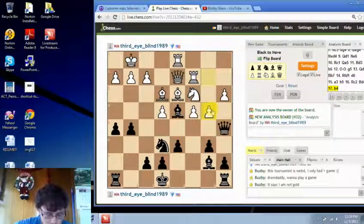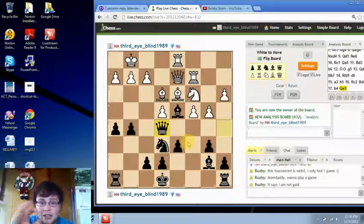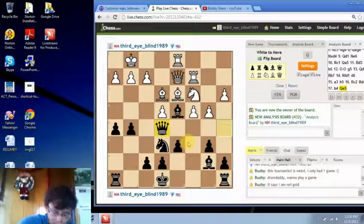b4, queen e5. And then Black has, as we can see here — this is the end of our little lecture — Black has good control over the dark squares, particularly the e5 square.